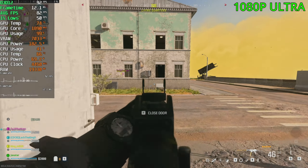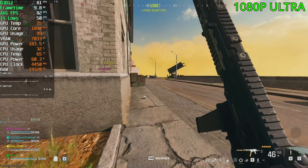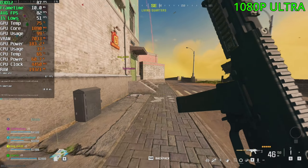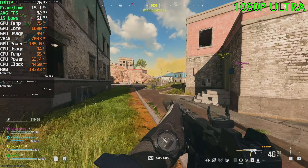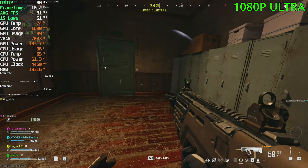Alright, first game on, guys. Let's see what we can do. Jumping out, let's go down here to the team. Alright, landing — give me the gun quickly. So far, in the 70s and the 80s, but I am indoors.